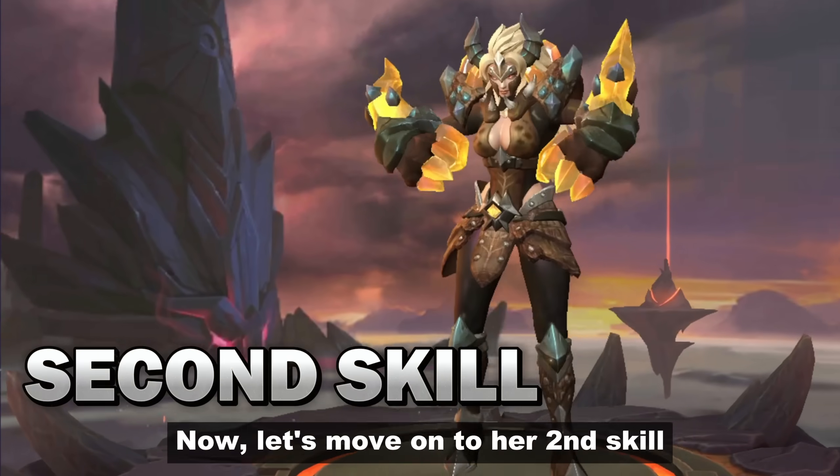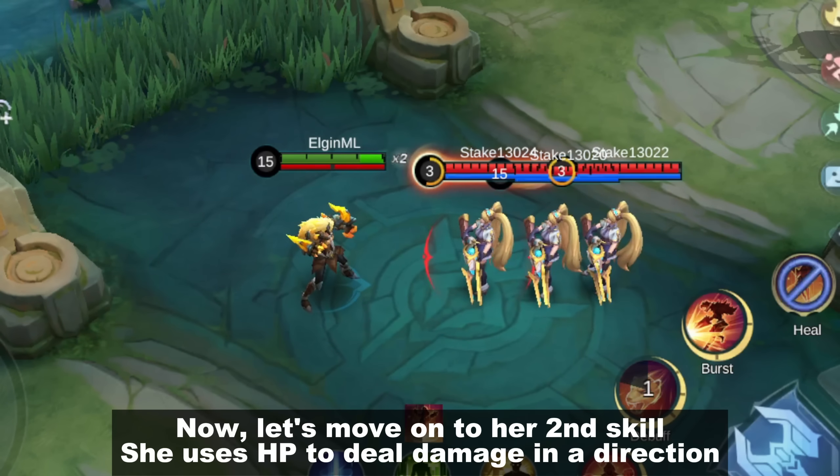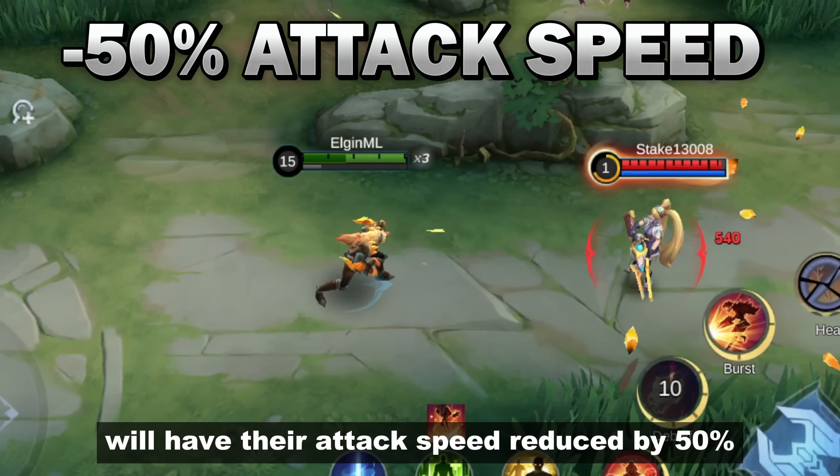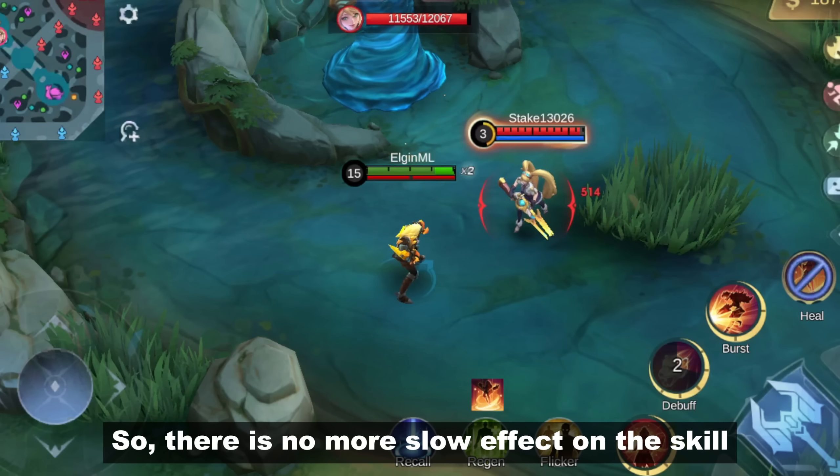Now let's move on to her second skill. She uses HP to deal damage in a direction, and an enemy hit will have their attack speed reduced by 50% for 2 seconds. There's no more slow effect on this skill.